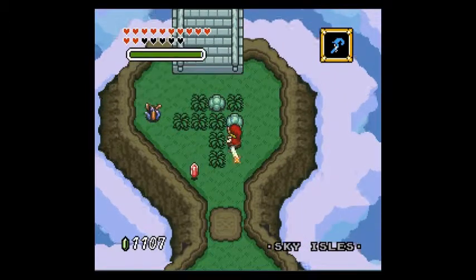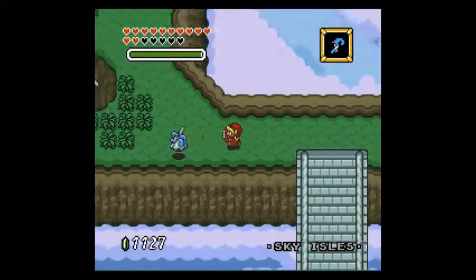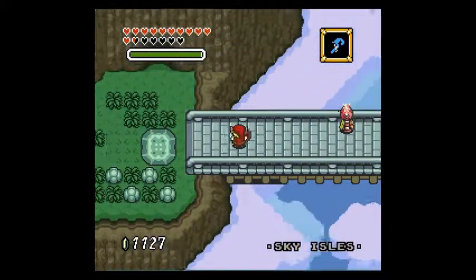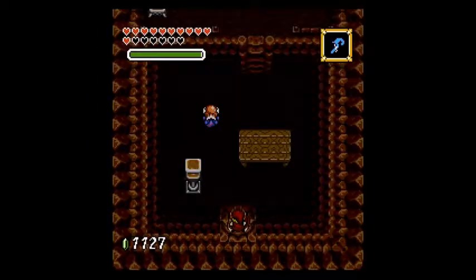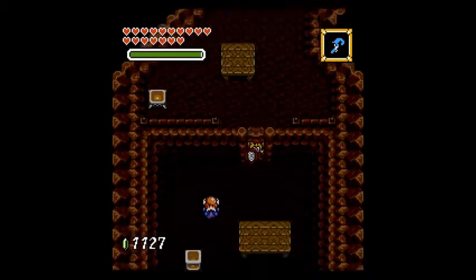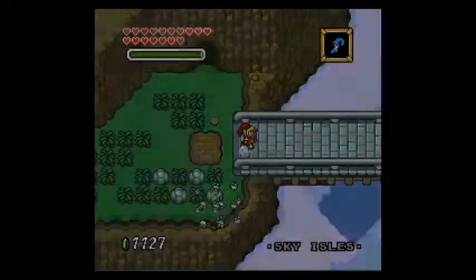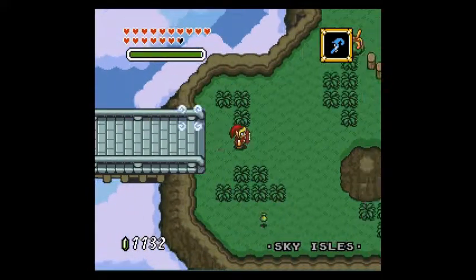I remember going this way. Actually, the Kokiri dungeon thing should be aesthetically right by the tower. Mines. Is this a fairy thing for health? You're close enough, if I remember right. I don't know if I ever discovered how to work that, or at least where — oh yeah, that was the other cave, I bypassed it. Trying to keep my sword beam here.